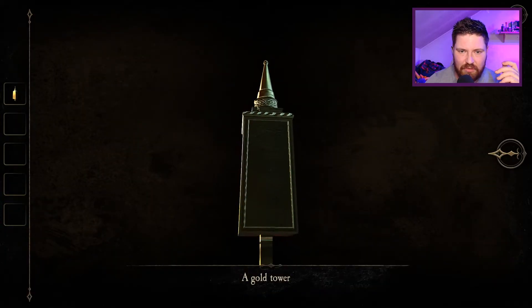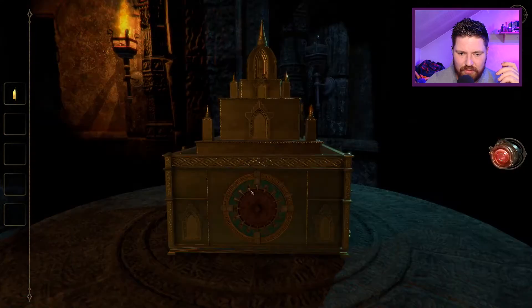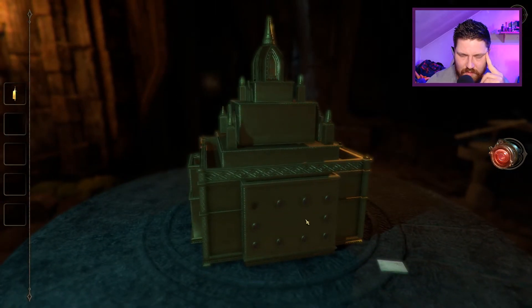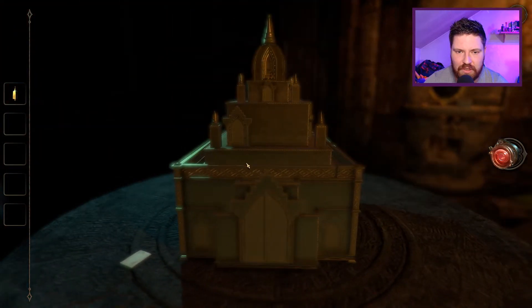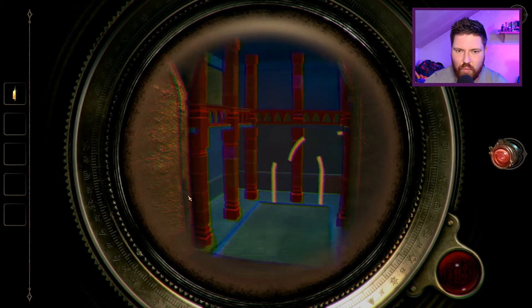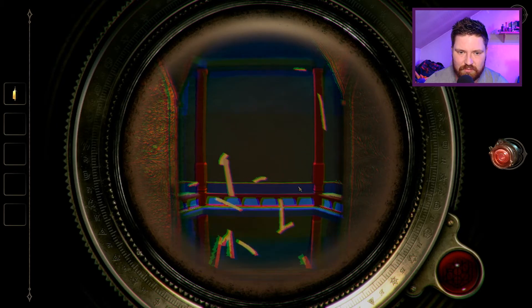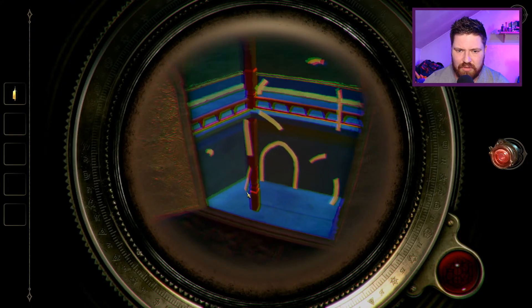That makes a bit more sense why I've got this gold tower now. Can I unscrew this? Pull it? Does anything come out of it? No. That is clearly a gem — no shit, Sherlock. Why is that skewed? What the hell — have I gone to 1990s programming? Please tell me I don't have to make the sign. Oh, it's just a doorway. Is that the right one? Are there multiple of these? I'm so frickin' lost. I just need to double-check that it is actually capturing — it is.